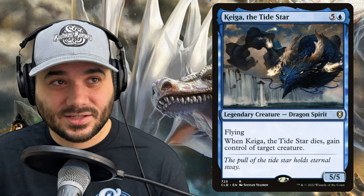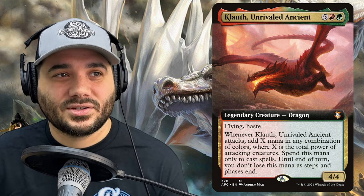Next, we have Keiga, the Tidestar — a dragon spirit for 5 and a blue, a 5/5 with flying. When this creature dies, gain control of target creature. Next, we have Klauth, Unrivaled Ancient — 5 red-green, flying and haste for a 4/4 dragon. Whenever it attacks, add X mana in any combination of colors where X is the total power of attacking creatures. Spend this mana only to cast spells, and until end of turn you don't lose this mana as steps and phases end. That sets you up really well for your second main phase.